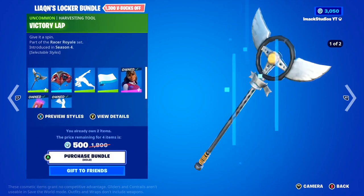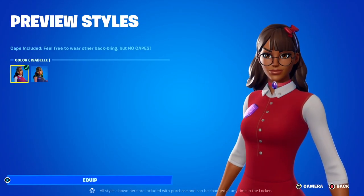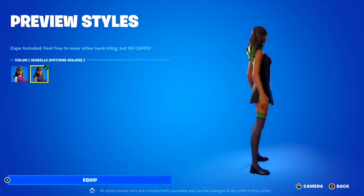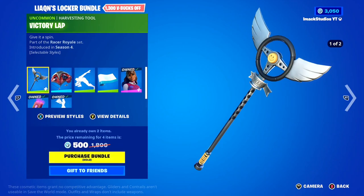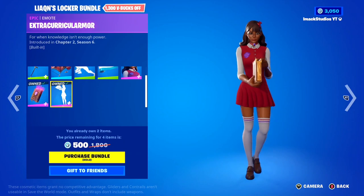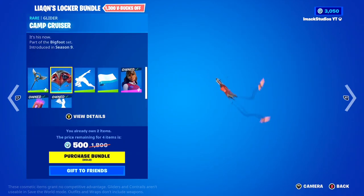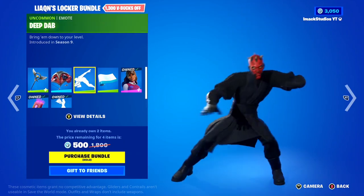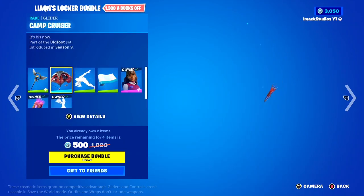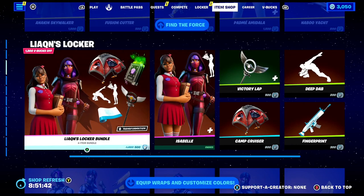Coming down, you've got Lyquan's Locker Bundle in the shop today. In this one, you've got the Isabelle Skin with two styles — the Normal Style and the Potions Major Star. I'm a huge fan of the Isabelle Skin. After that, you've got the Book of Spells Volume 3 Back bling, as well as the Extracurricular Armor Emo. Then you also get the Victory Lap Pickaxe, the Camp Cruiser Glider, as well as the Deep Dab Emo and the Fingerprint Wrap, which is pretty cool. An interesting locker bundle, to say the least.